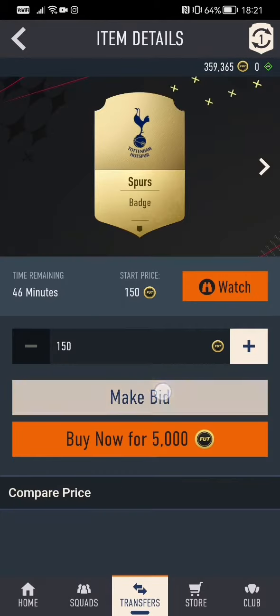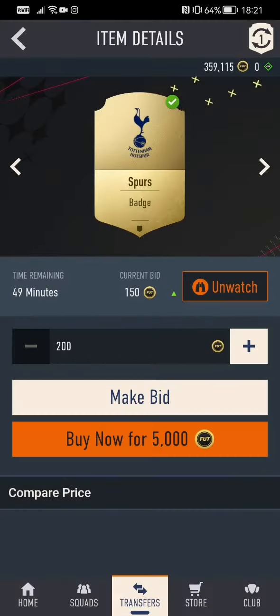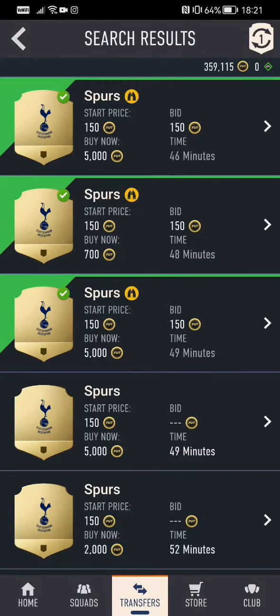Bid 150 on this one. Then when you relist, if you win these, you'll list them at 700 like I just showed you, and then you're making 550 coins profit.